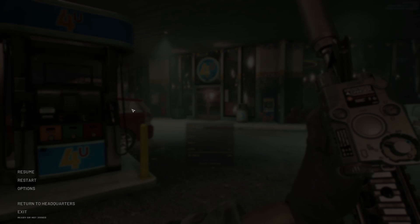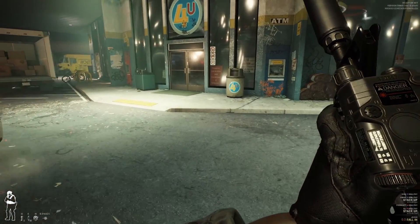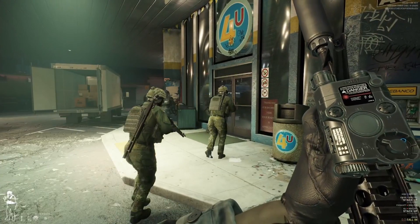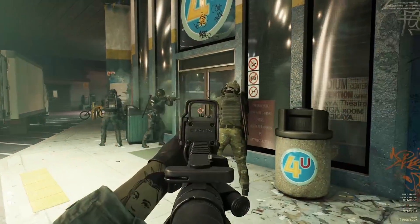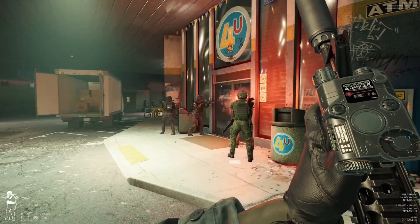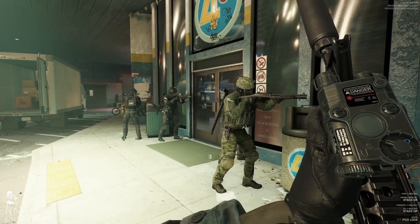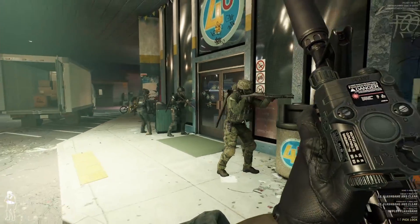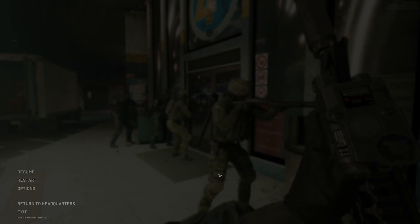I can leave this open and go in-game and show you team stack up. Okay — the door's locked. So I can even do this too — I have other things set up for this. My phrase was 'go explosive, lead with banger' — C2, flashbang it and clear it. And they did it!